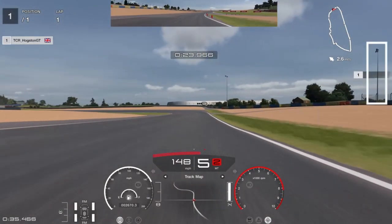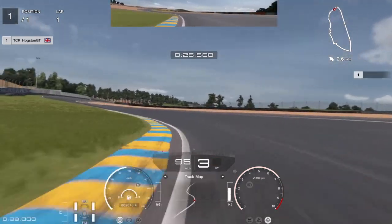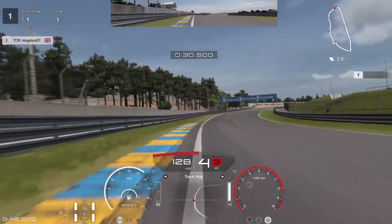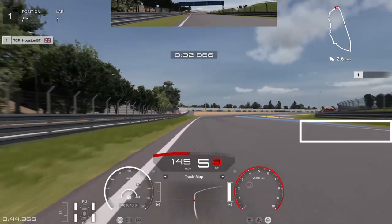This next one is a tricky one. Your braking point is that big lamppost on your right — once that leaves your screen on the right, you want to start doing about 50% control braking power, into third gear. Clip the first apex, clip the second apex, and clip the third apex, which you can do no problem.